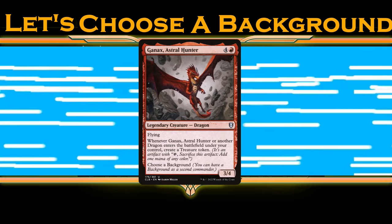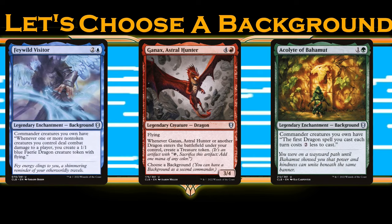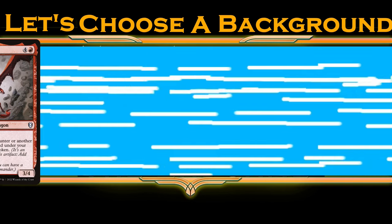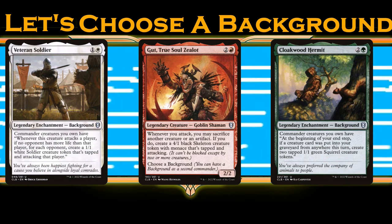Ganax really needs help getting dragons into play — both Feywild Visitor and Acolyte of Bahamut will do the trick, but for my money I think a Dragon Storm build works better here.